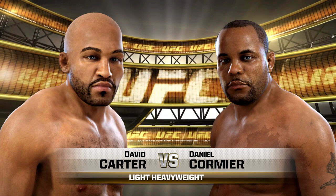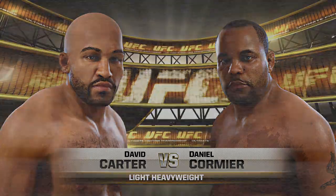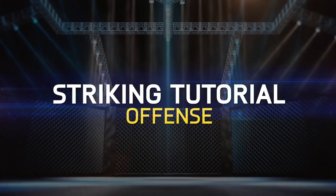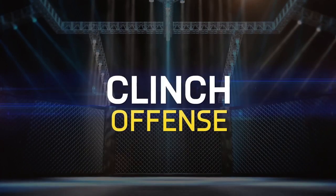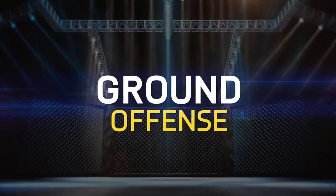So I heard you want to take down some of the best strikers in the UFC — well you've come to the right video. What you're gonna need is striking defense in order to stay in a fight against a striker. You want to be able to learn how to block, you're also gonna need striking offense. Clinching is definitely something that will slow down the fight and take away from the striker's offense. You're definitely gonna want to take the fight to the ground, and you definitely want to learn some transitions.